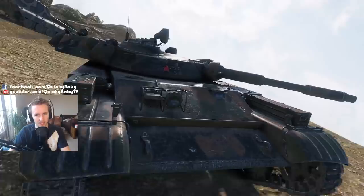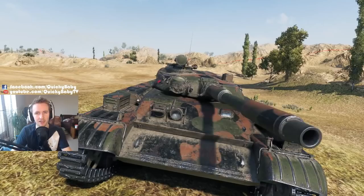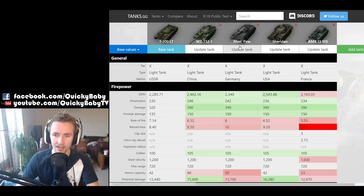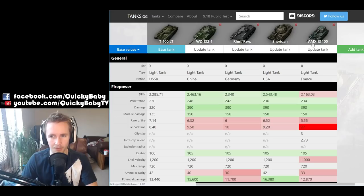I'm going to run down the full statistics of this vehicle, compare it to a few of the other tier 10 tanks to highlight its key strengths, and then follow it up with some ace tanker gameplay. So let's see how the T100LT stacks up compared to the tier 10 Chinese light tank the WZ-1321, the tier 10 German light tank the Rheinmetall Panzerwagen, the tier 10 American Sheridan, and the AMX 13 105 — that's the French tier 10 light tank.